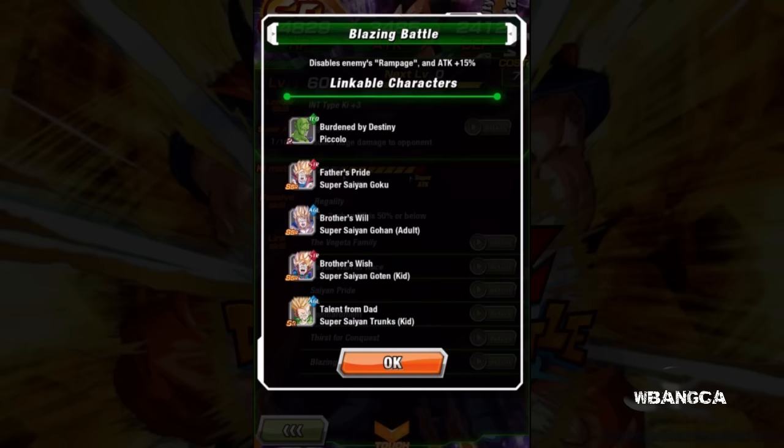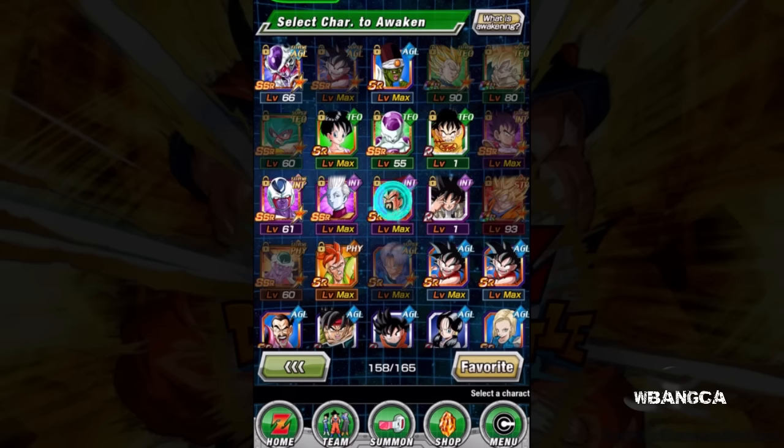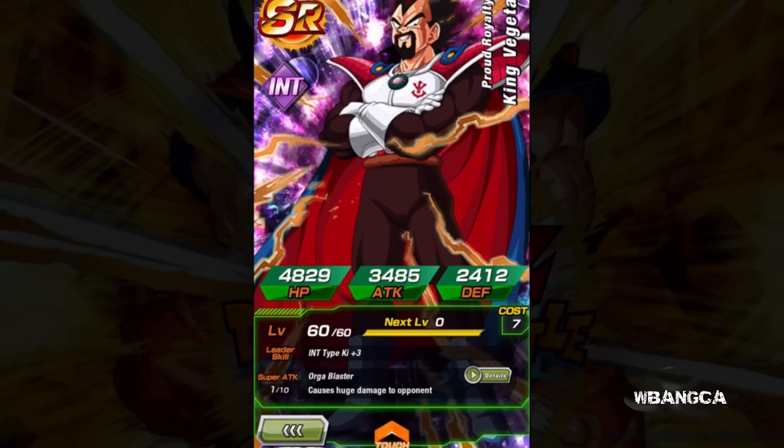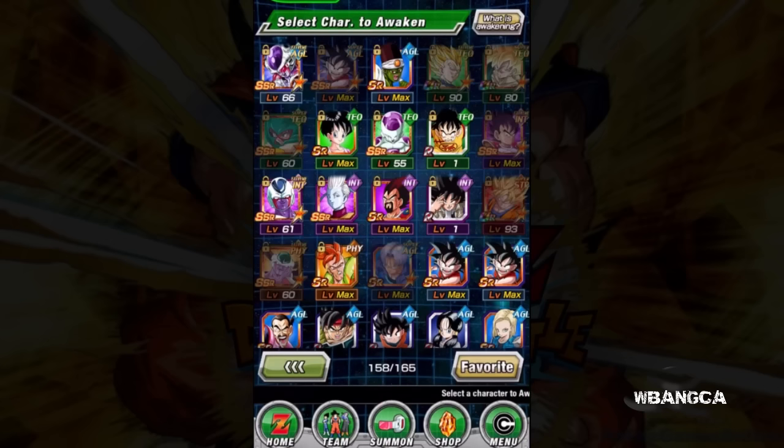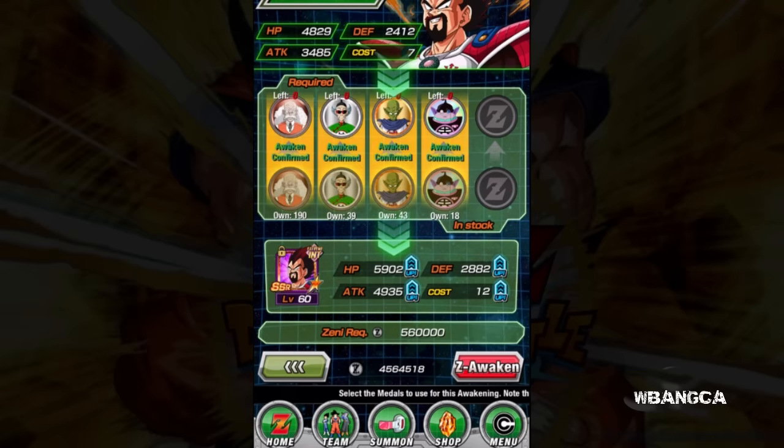If I don't have that, I'm gonna lose the ki meter. Let's go back out and check his stats — HP 4829, attack 3485, defense 2412. He's a max level SR character and we're going to upgrade him to SSR.